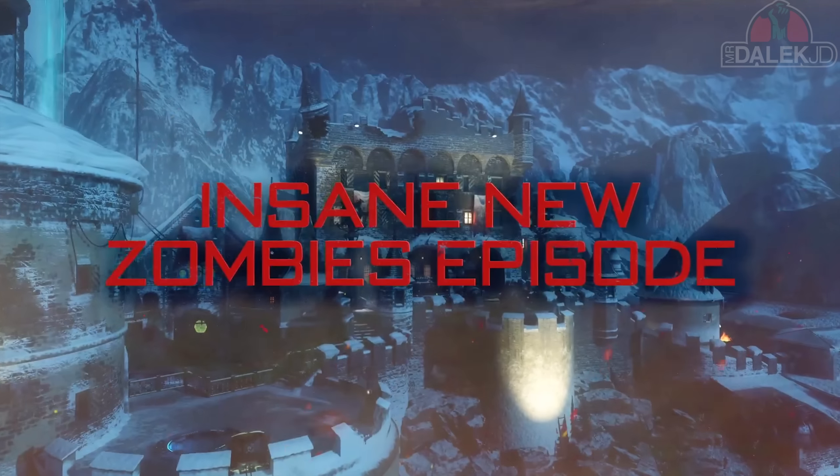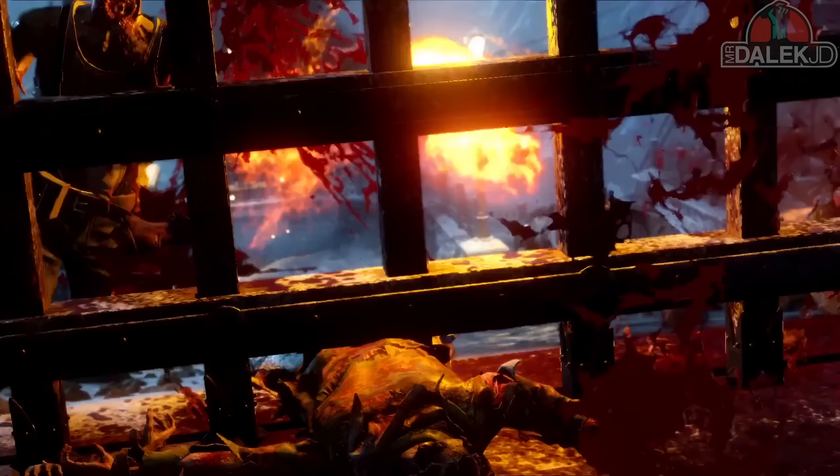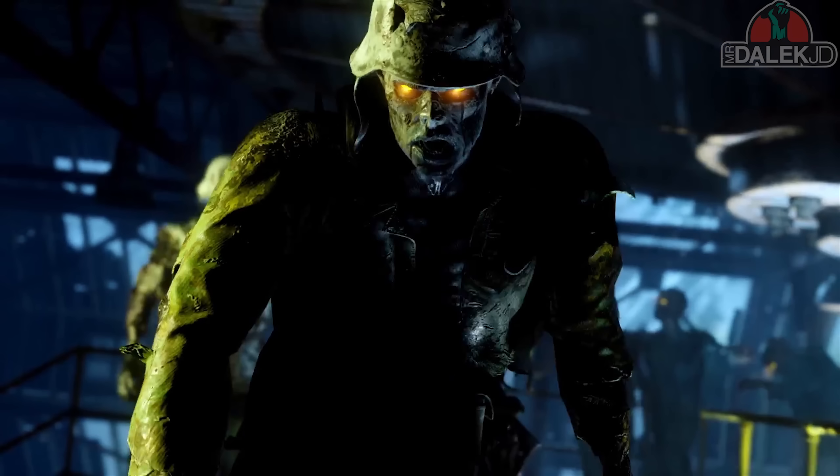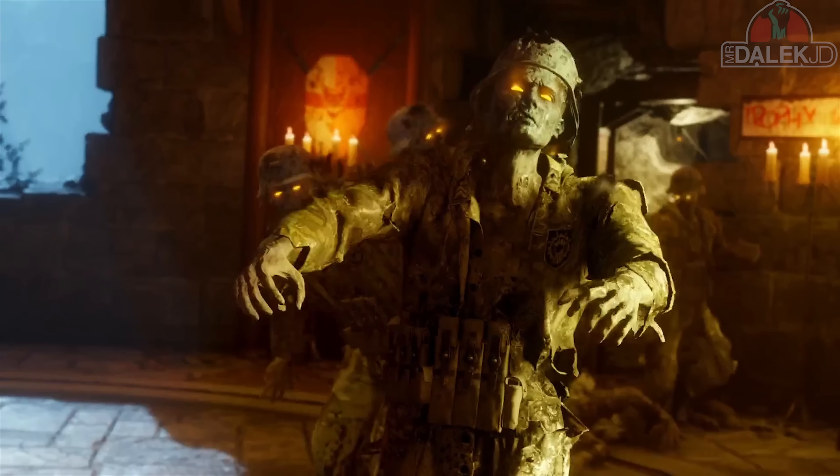In total we only got around about 15 seconds of zombies gameplay - a lot of mashed up clips - but we're going to look back at this and break it down frame by frame. So we get our first shot of zombies and we get this really freaky looking zombie very close up to the screen in a very dark room. We're not sure where exactly this is in the map, but it could perhaps be at the start because we can see what looks like the background of mountains behind it.